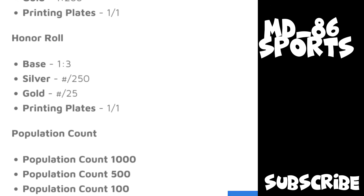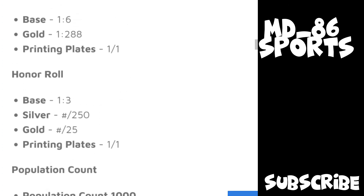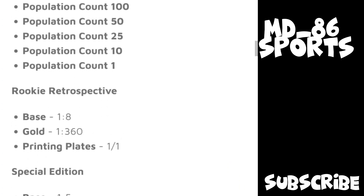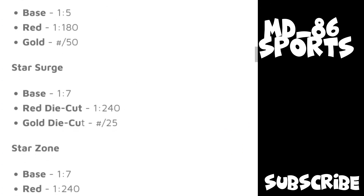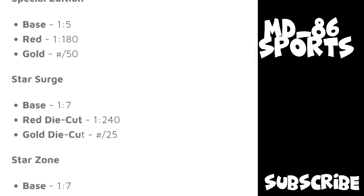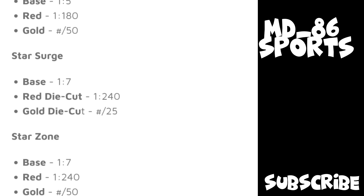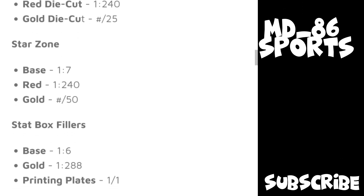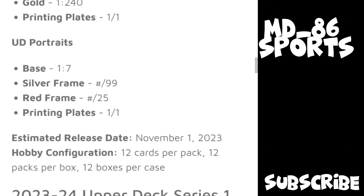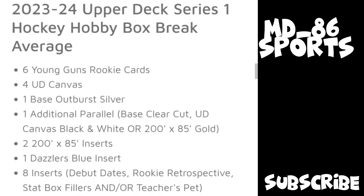Debut Dates are one in six and Rookie Retrospectives are one in eight. You can get gold parallels of pretty much everything, which aren't numbered. I think they started that in this year's or last year's Series One — it just allows more pack variety. There are also Stat Box Fillers, which aren't mentioned in the breakdown but are one in six.